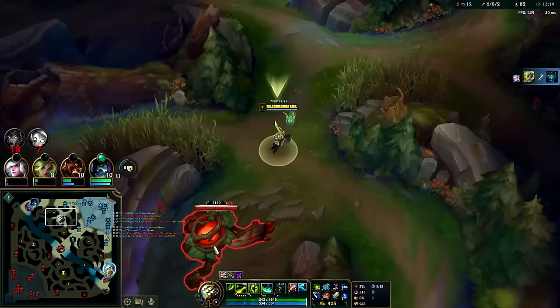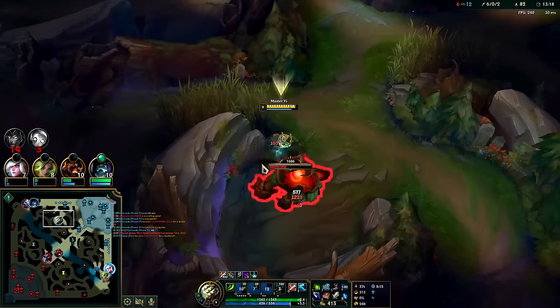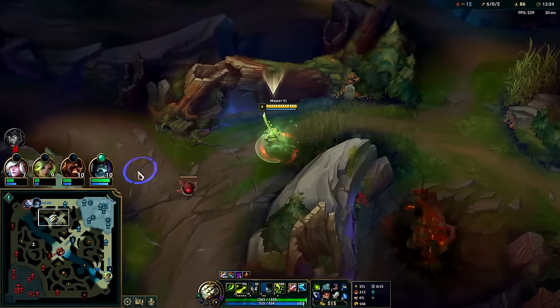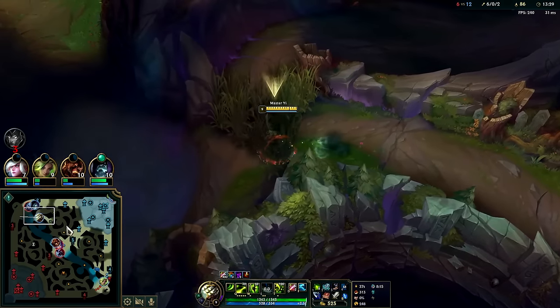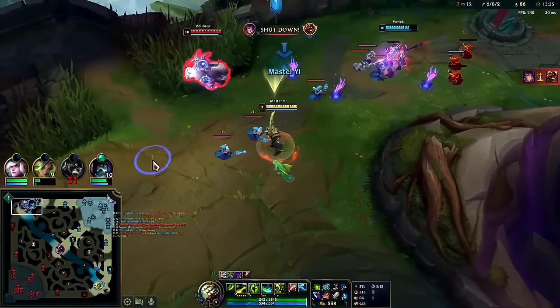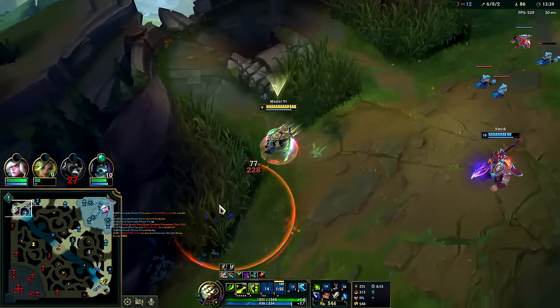Bot lane gets the double. There's two mid — they're pushing into Brand, Brand's trying to retreat, Brand's low, he's about to die. We need to smite him to slow. We'll R this guy down.